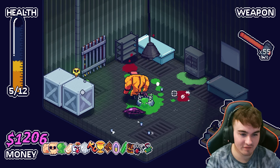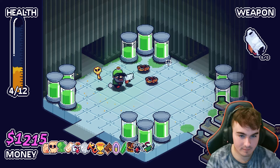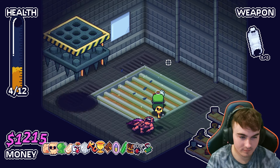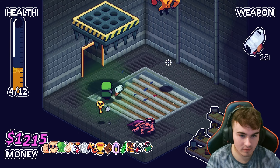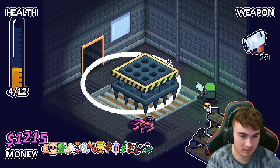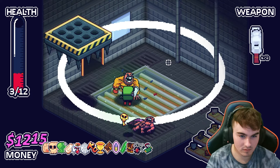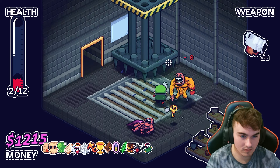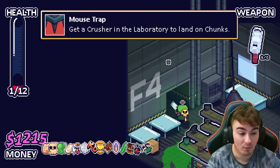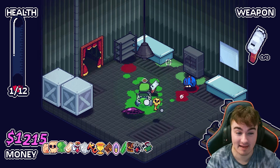There is actually an achievement that I would like to get — and that is from getting him over here. If we bring him over to where the spikes are and he stops jumping. Okay, that was the achievement! It didn't kill him, but that was the achievement. So I'm gonna leave now because I'm on one HP, and I'm gonna go buy an Ambrosia because I am looking low on health.